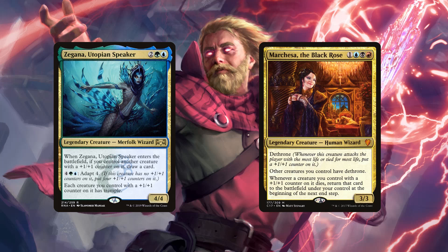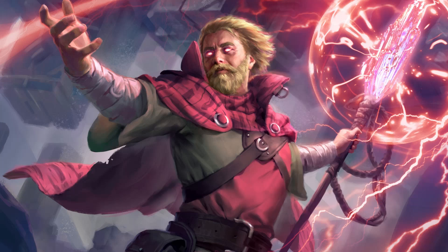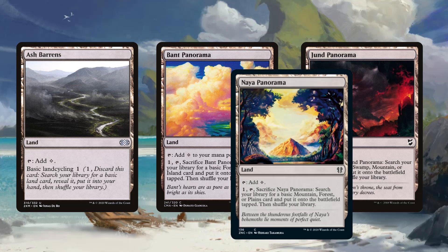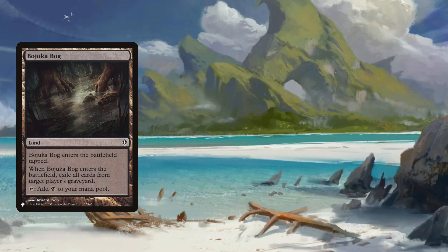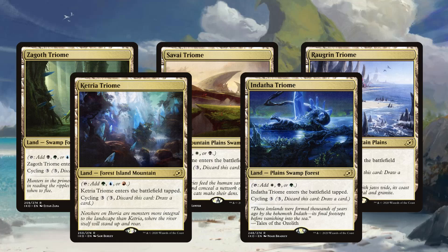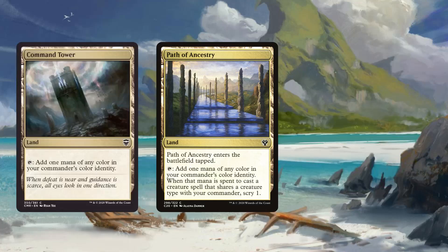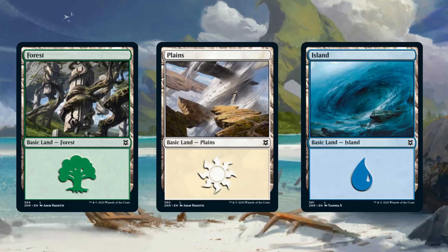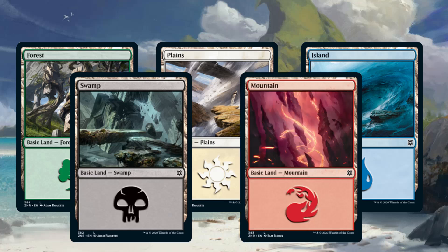We end the creature suite with Marchesa, the Black Rose. Marchesa has dethrone and gives all our creatures dethrone — whenever a creature attacks the player with the highest life total, put a plus one/plus one counter on it. And whenever a creature you control with a plus one/plus one counter dies, return it to the battlefield under your control at the beginning of the next end step. For the mana base: Ash Barons, Bant, Jund, and Naya panoramas to find basics; Bojuka Bog for graveyard hate; Gavony Township to put counters on all creatures; Karn's Bastion to proliferate counters; all five triomes; Command Tower, Path of Ancestry, Exotic Orchard, Grand Coliseum, and Base Camp; and we end with seven forests, four plains, three islands, three swamps, three mountains, and a partridge in a pear tree.